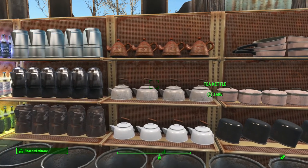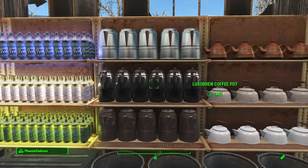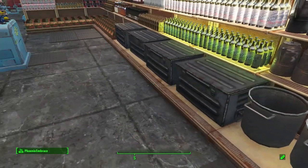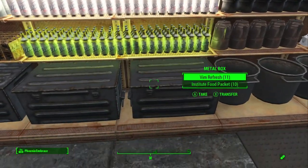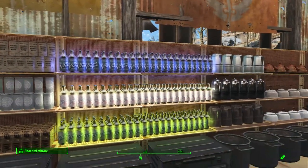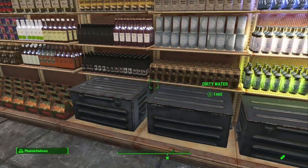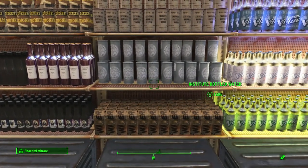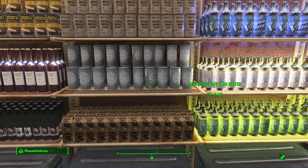Tea kettles won't stack because of their handles, so you just have to do a single row of them on a shelf. Coffee pots are great because they take up the shelf quite well and you can just put a single row — they don't take long to stock at all. Okay, so here we are at where the Vim is being sold. I tried to stock everything — like a container — try to put something in every container, because they would definitely have extra stock being it's a grocery store. On some of these I wasn't able to put an extra row, so it kind of looks like it's missing one row, but we're just gonna pretend like people bought that up.